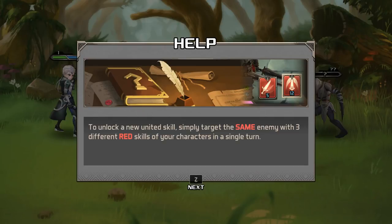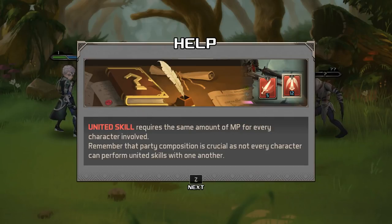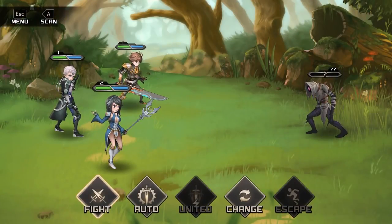So we do a new one — take the same target with three different red skills. I guess it's because you have a certain amount of mana, and that's why we'd use not these special attacks all the time. That makes sense. Not every character can perform united skills with one another.